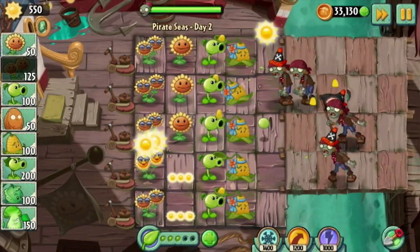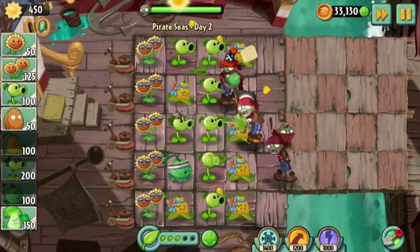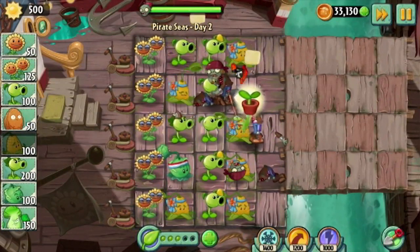Remember, if it's a particularly difficult stage, you can always dig up the second row and replace them with offensive plants, as your first row is essentially doing all the work.